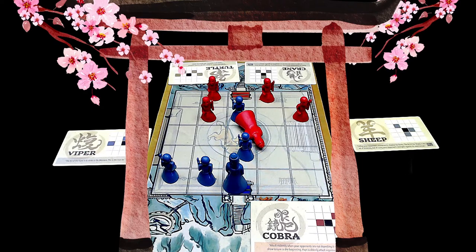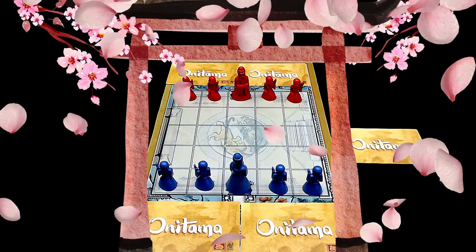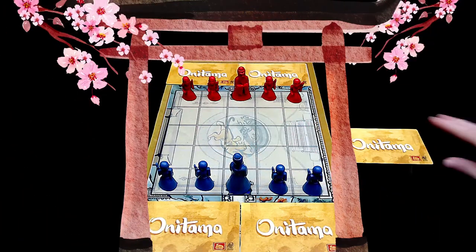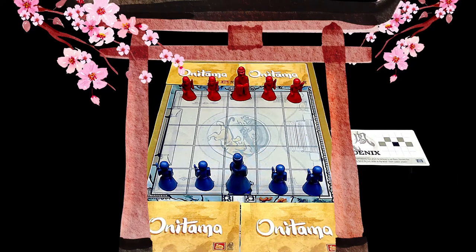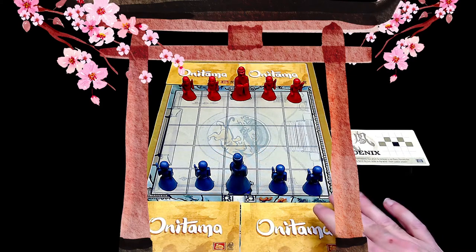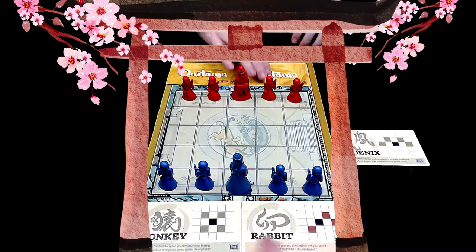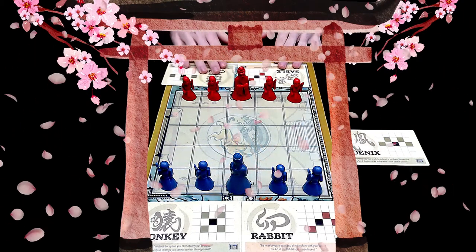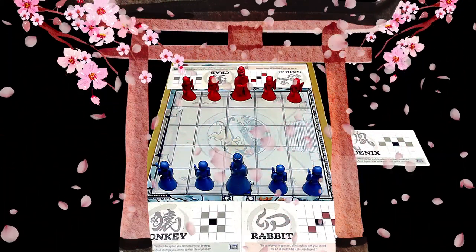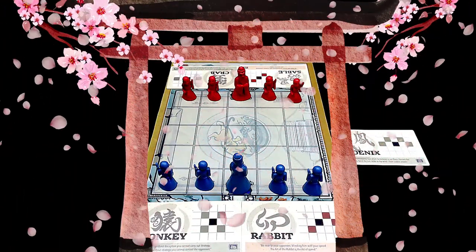We'll be right back after these messages. We're back — ignore those commercial messages, sometimes totally irrelevant, sometimes hyper-relevant. Let's see who's going first. Blue — ooh, the phoenix. Which, oddly, is a reverse turtle. The unturtle. I've got a rabbit and a monkey. I wish I had a rabbit in a hat. I've got Sable and Crab. Crab has some pretty good movement. You are up.